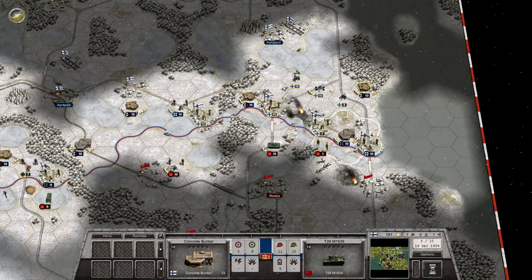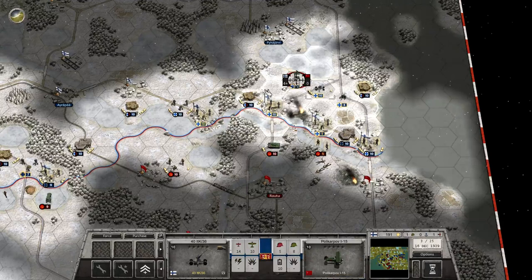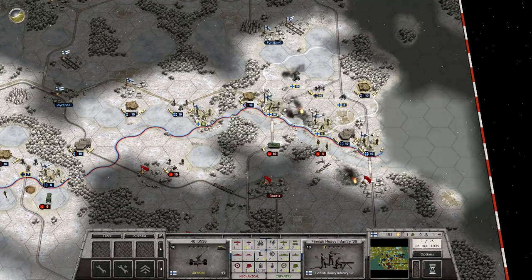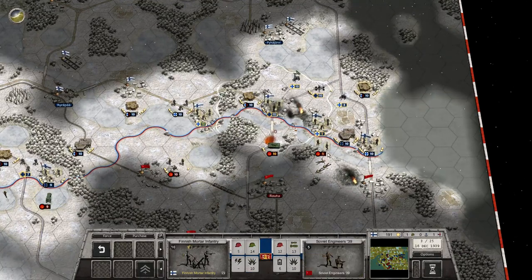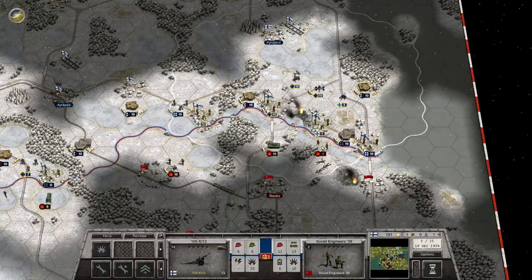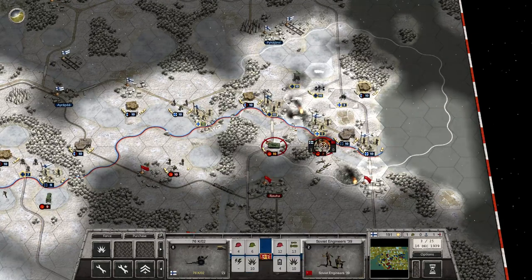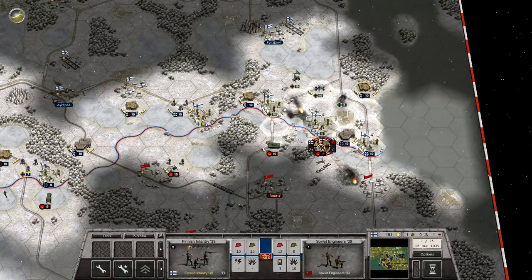I can't see the enemy artillery just yet, but I can shoot at his fighter there — definitely do that. Five damage. We can also fire the mortar on his tank, and then we still got the artillery. Let's concentrate on this unit here, just take it out of the game.